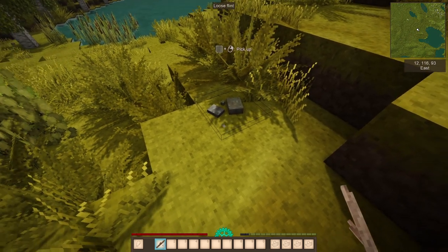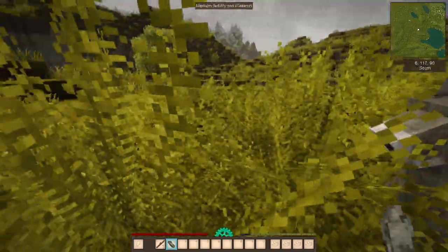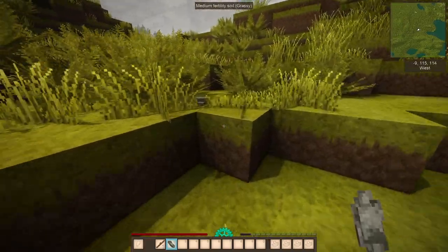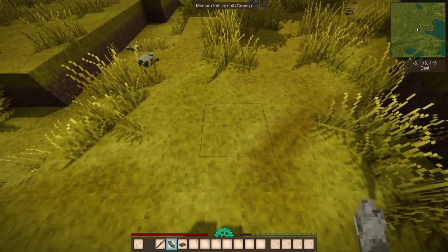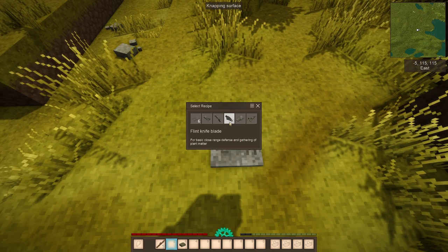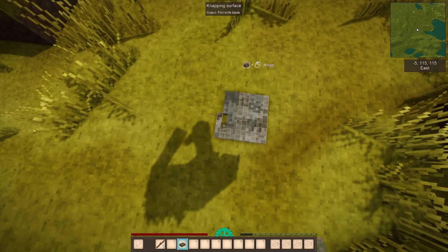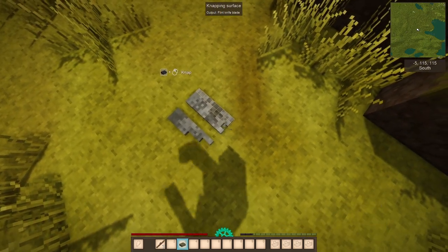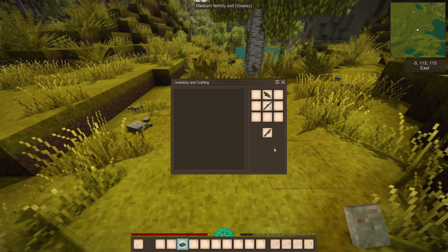Here is some loose flint — you can just pick it up by right-clicking. You can also break it and pick it up that way. Now we have our first piece of flint. To make a knife, you have the flint equipped in your hand, and you crouch right-click on the ground. It'll bring up a recipe for tool heads. Select the flint knife, then use a stone or other flint in your hand to chisel out the shape of the knife head. Once you knock those out, you combine the heads with sticks to make your knives.